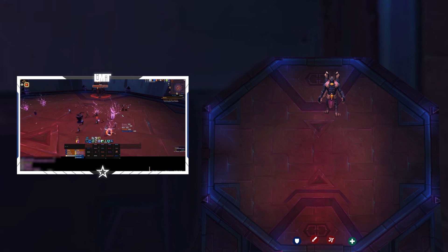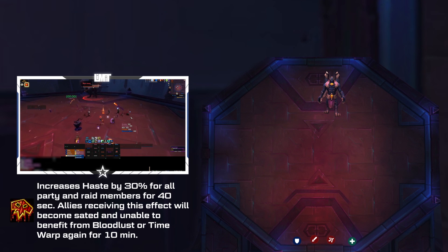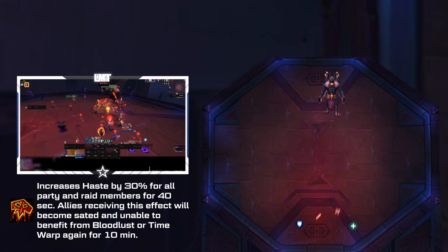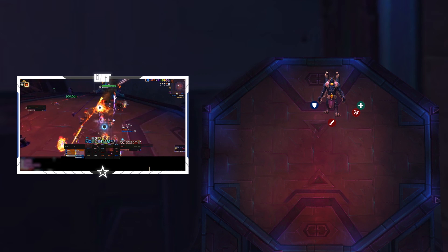You'll want to begin the encounter right where Mount is standing, and we also recommend using Bloodlust at the start. The tank should face him sideways. Melee DPS should stand on the boss's side, facing towards the middle of the room.